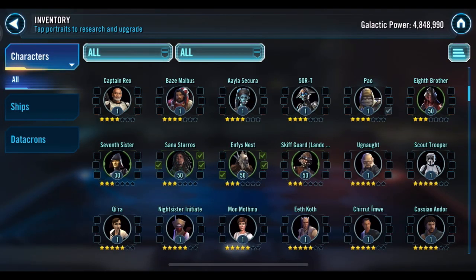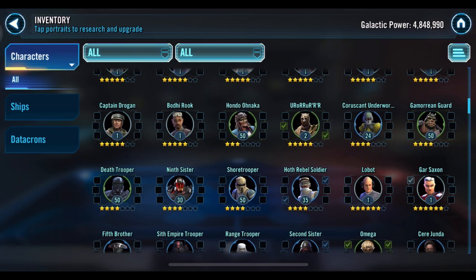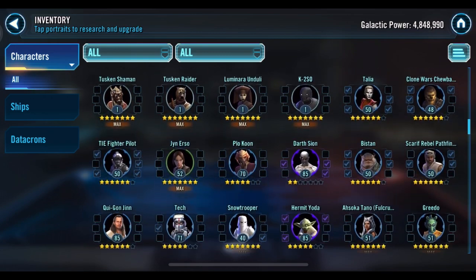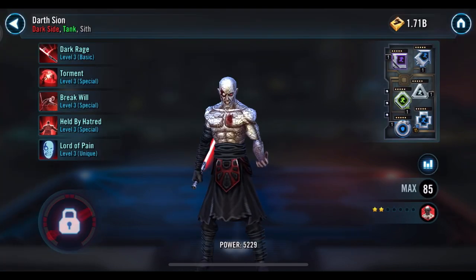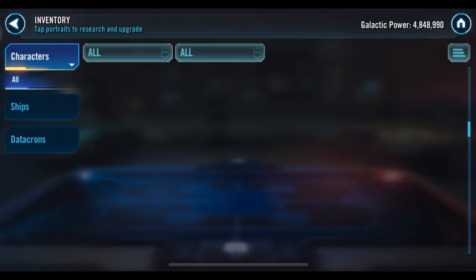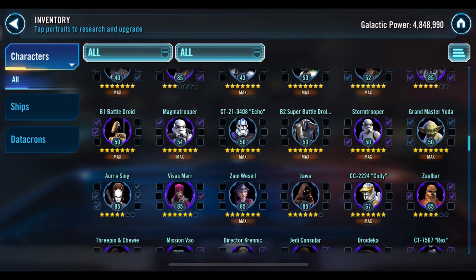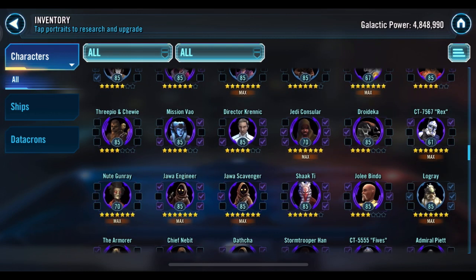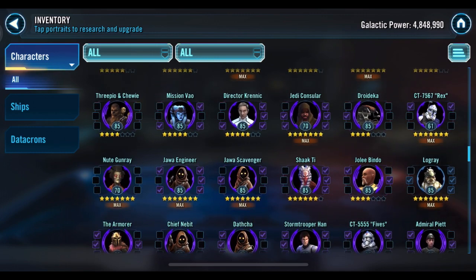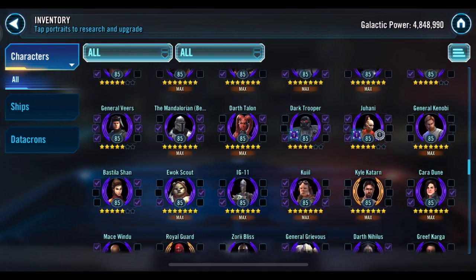Son of Dathomir is only 1,400 power — that's really bringing nothing to the table. It's wasted resources and effort. Cup at level 24 is completely worthless and shouldn't be worked on. Even Darth Sion I'd say is a waste — you've got him to what, gear 7 or something, level 85, with some effort put in, but he's two-star, so it's kind of useless. Just focus more on what you're working on and stick to seven-star characters, or at least six-star since you're close.